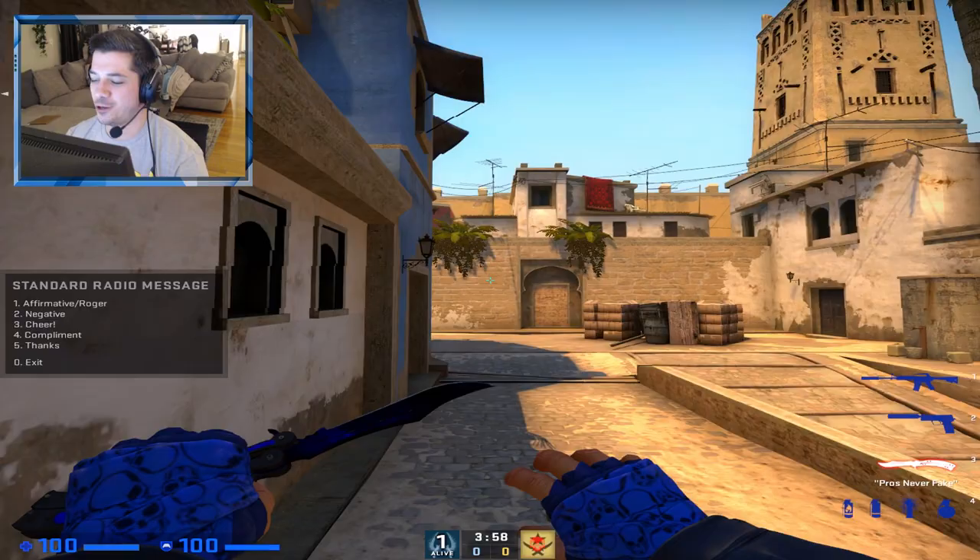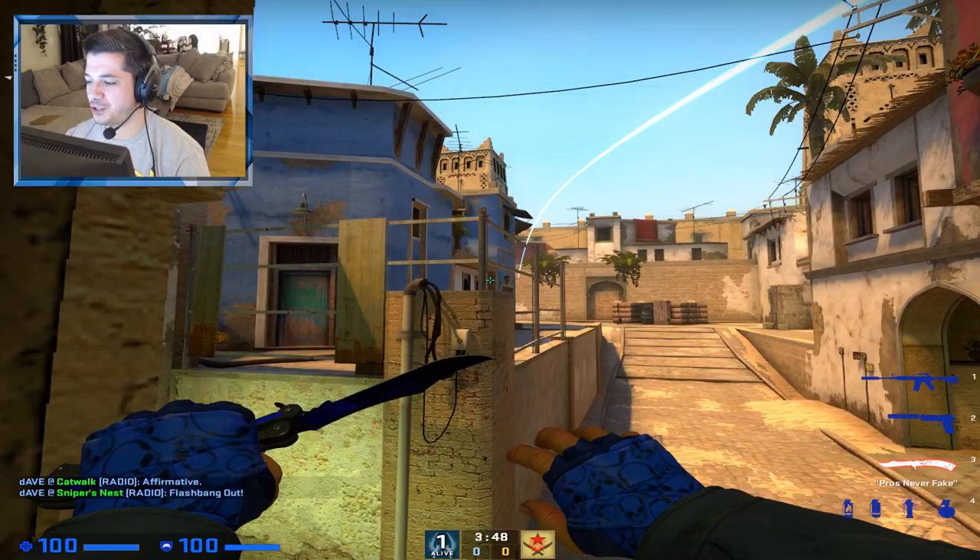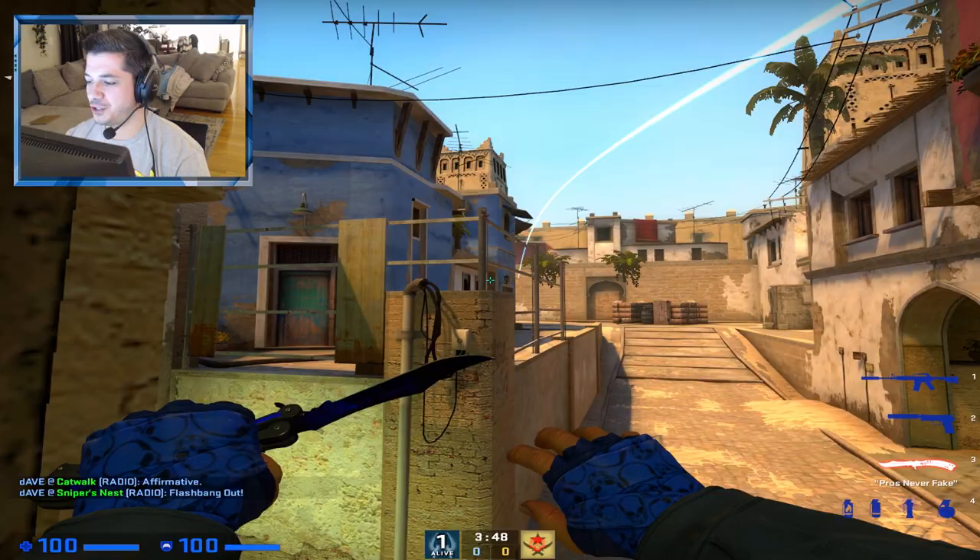Hey, if the enemies are slow defaulting mid and they're just kind of holding back, sometimes it's good to get your catwalk player to walk all the way up mid and then call for your window player to flash. The flash your window player should know is if they're kind of on this back wall, you can aim to the top right of this building, take a step and left click. This flash should just clear the wall far enough that anyone holding up close will get full blind.